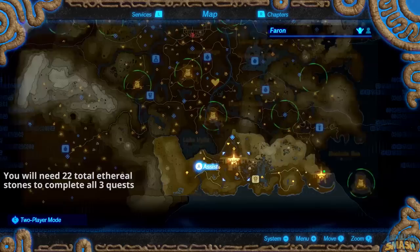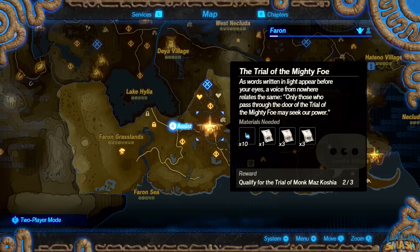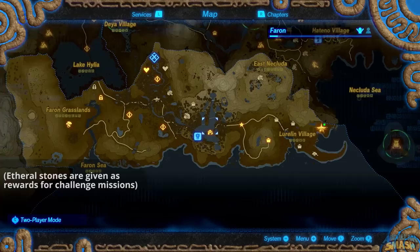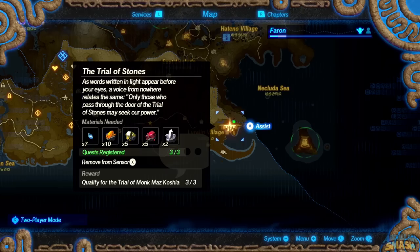After that, you're gonna head on over towards the east for the Trial of the Mighty Foe, which requires 10 Ethereal Stones and even bigger enemy trophies — specifically from the Stone Talus, Hinox, and the Lynels. If you're looking for Ethereal Stones, you're gonna need to keep on doing challenge missions and all these other side quests, and you'll be able to collect many of them.